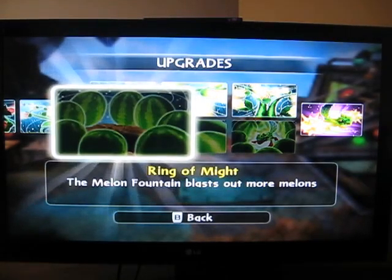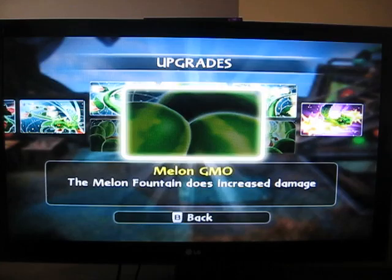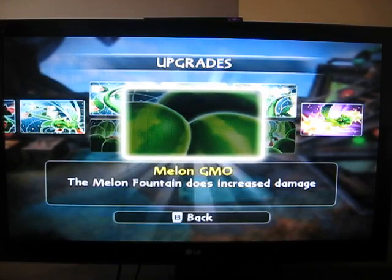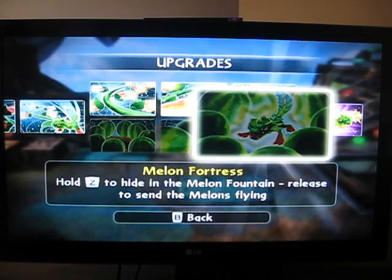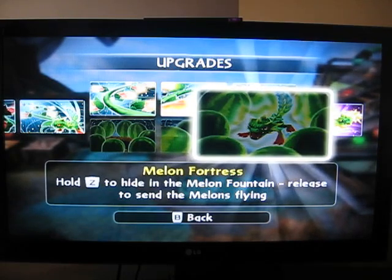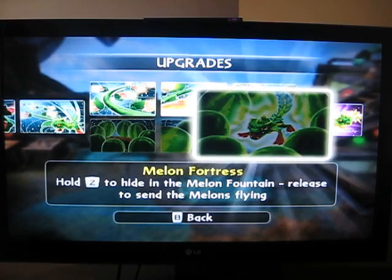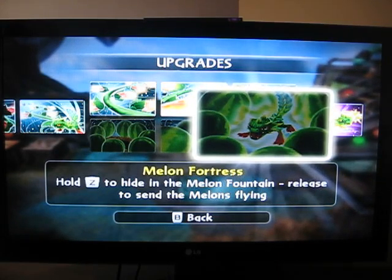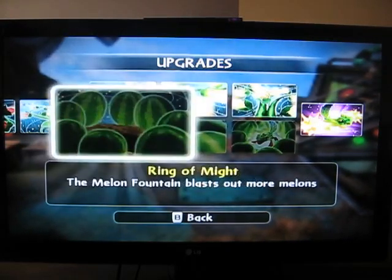Now the other path: Ring of Might — the Melon Fountain blasts out more melons. Melon GMO — the Melon Fountain does increased damage. Melon Fortress — press to hide in the Melon Fountain, release to send the melons away. People say during PVP you can shoot the melons off as he goes in the ground.